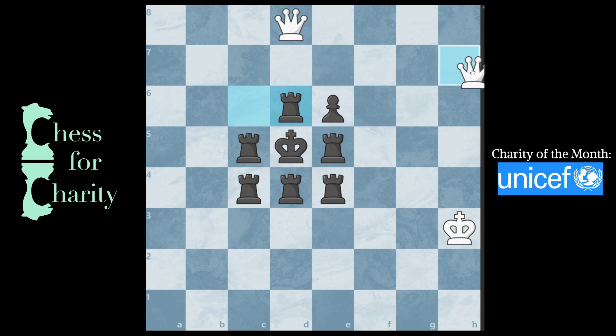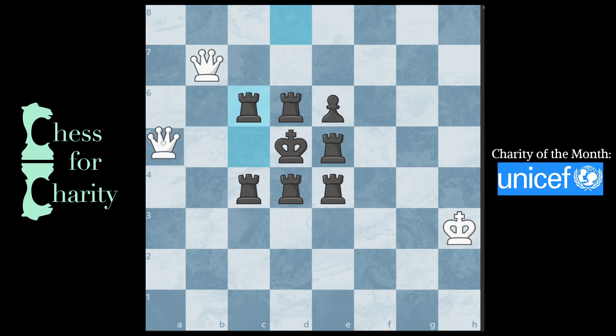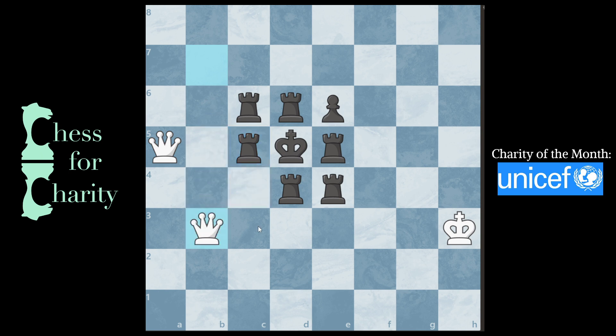Now I have a check, and I have to block with this rook because this rook is pinned — so I have one move only. And now look: check with this queen. Look at the way the queen is going — this way and this way. This rook can't move, so this rook has to come up. Then check again. I'm checking along all of these squares, and this queen is jumping from here to here to here. Again, this rook can't move; the other one has to move.